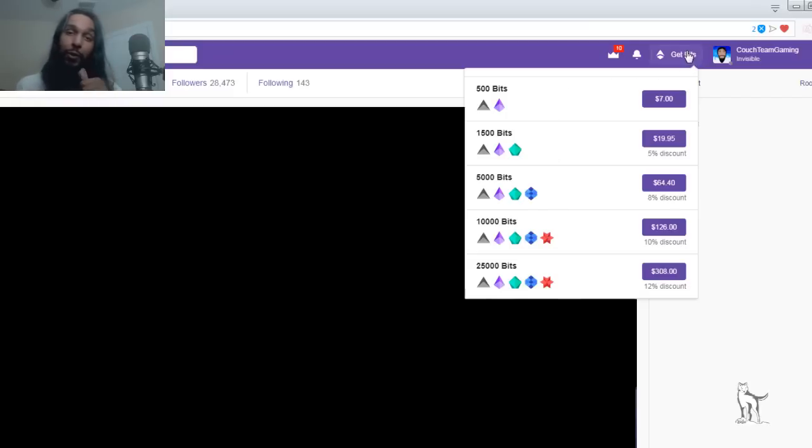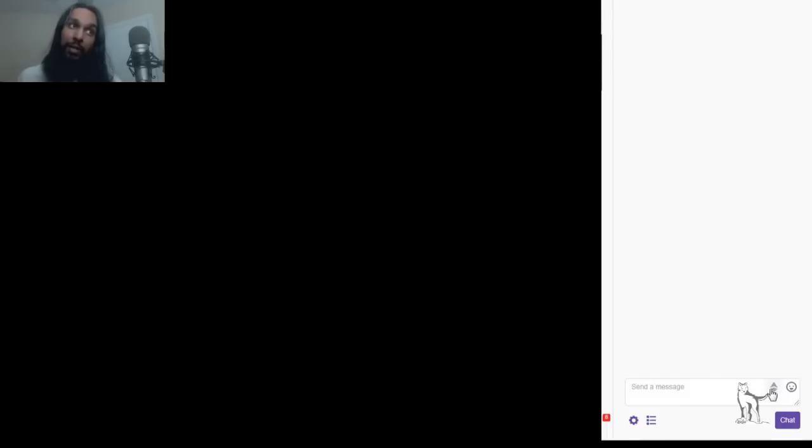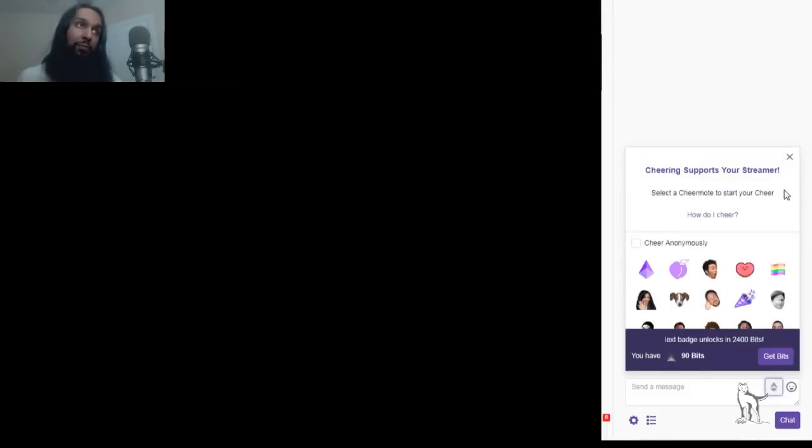Aside from buying bits at the top of the page, you can also buy them in the bottom right corner of the Twitch chat. To buy bits this way, click on the icon in the chat area and you'll see a menu quite similar to the one we just saw, just a lot smaller. Let me pull up another channel to show you what it looks like, because as a streamer you can't see this on your own channel — you can purchase bits but you cannot give them to yourself.